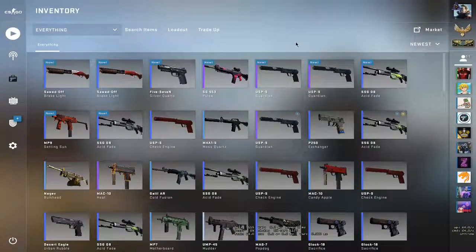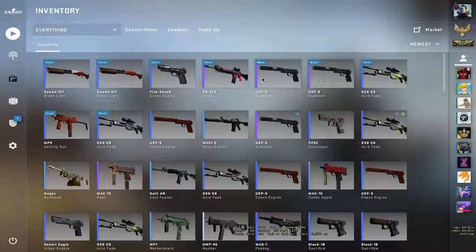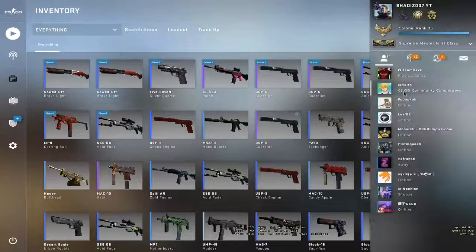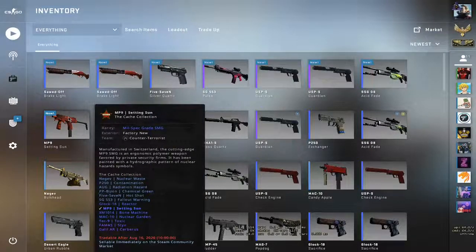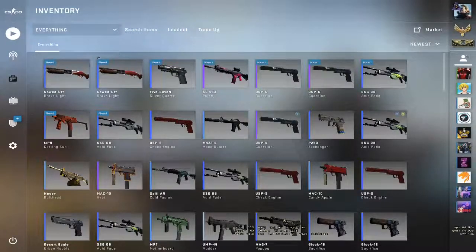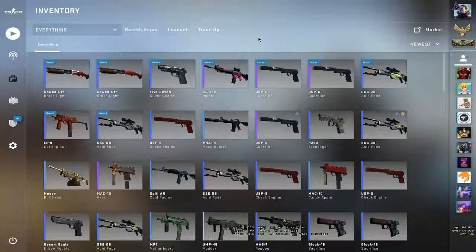Overall for this video: we made quite a bit of money. We made around one dollar 20 to 34 cents on the two USP-S Guardians, broke even on the two Asiimov Fades, made around two dollars on the MP9, made around dollar 0.80 on the sold Brake Light, and lost around 60 cents on the SSG-57. So overall we made quite a bit of money — I love this video, hope you guys enjoyed it. See you soon, goodbye!